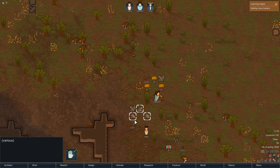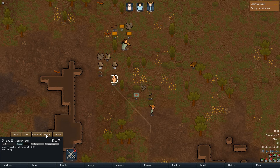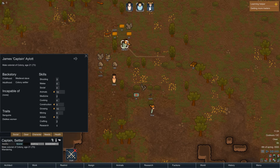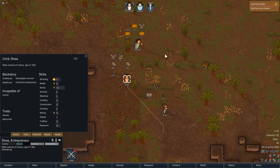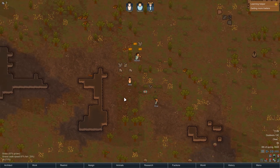So what we're going to do first, we're going to un-forbid everything. That's important. Un-forbid our medicine, un-forbid our gun. This lady's really good at shooting — she's going to equip the survival rifle. You're okay at shooting, you're going to equip the pistol. And you get the last steel knife. Easy.